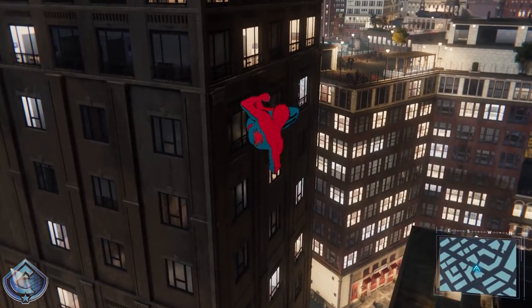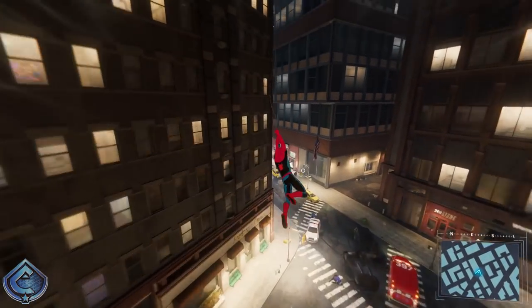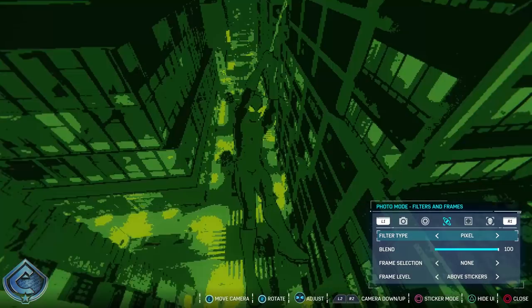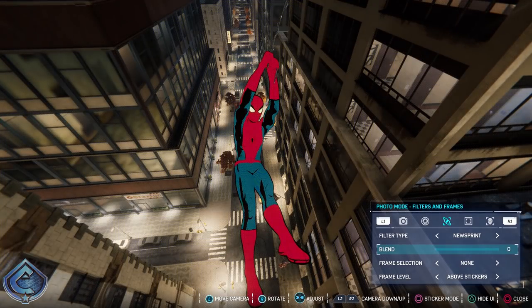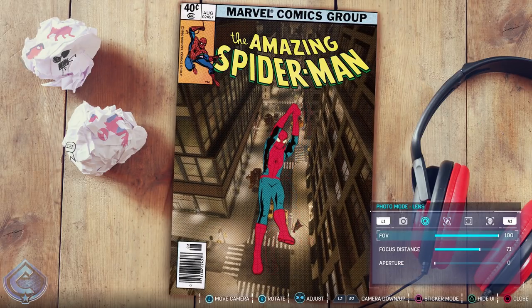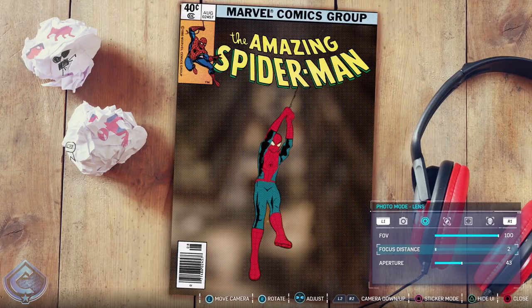The vintage comic book suit is great for creating comic book cover shots. I personally don't use it much because it breaks immersion, but for photo mode it works really well for getting Spidey in great poses. I love the newsprint filter, but I bring down the blend a lot since it's super bright — bring it up just a little so you still have that newsprint style. Choose a comic book frame, then mess with aperture and focus distance to blur the background. With Spidey in frame, it looks like something drawn for a comic book cover.